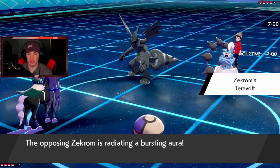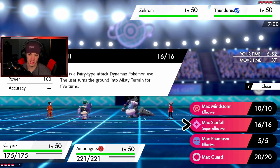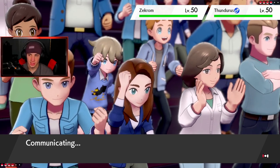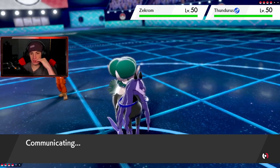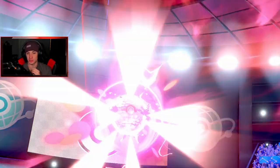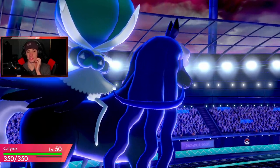He has a Zekrom just scaring me. I could Nasty Plot - I might Dynamax here, I could get a Grim Neigh boost. I'm just posing such a big threat right now. I do outspeed - I might just get after him. I might put this boy to sleep - I think that's gonna be the play. Don't Dynamax and send out a Max Legend - that would be awful. I think he might swap Zekrom. I'm Dynamaxing and dropping a Max Starfall on this boy. Spore is such a good move - it hits 100% of the time and Amoongus has really good other support moves to use.